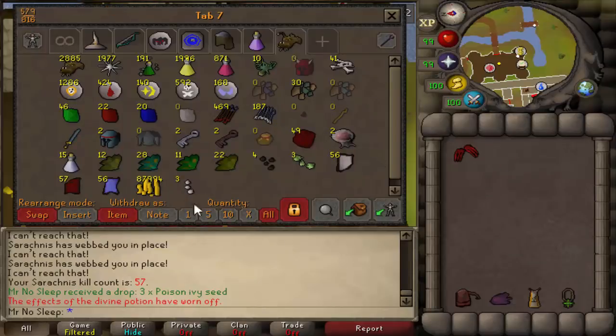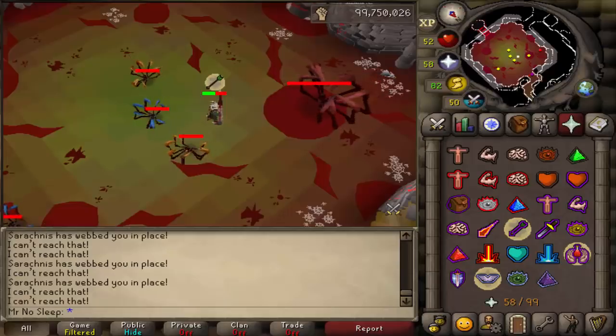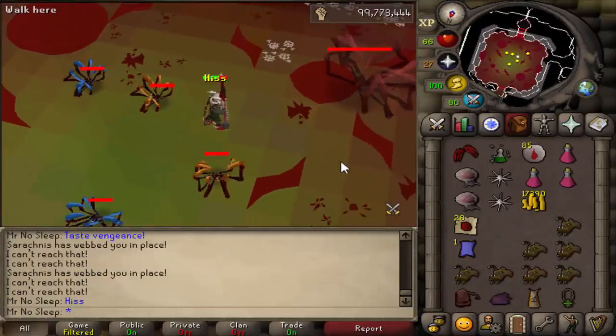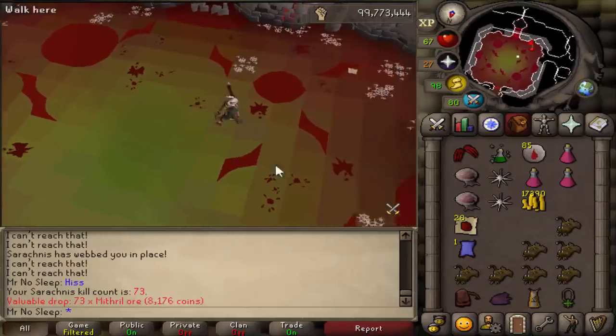For those who enjoy boss slayer tasks, Sarachnis is considered a spider boss assigned by Duradel, Nieve, Turael, and Konar. You receive 430 slayer XP per kill. If you're a lower level and afraid you might die, you can always bring a friend or a team since this is a multi-combat area, and your kills will definitely speed up.